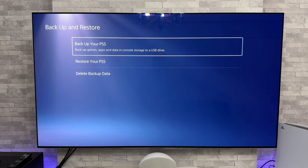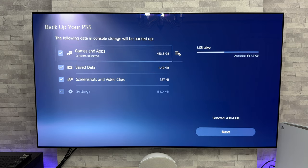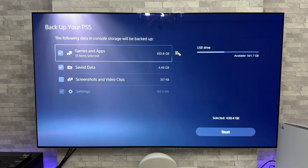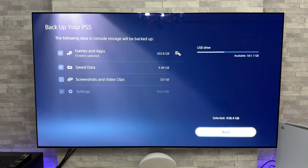Let's press on backup your PS5. It does seem to have recognized it via the USB-C, which is great news. And it's also given me the options of what I want to transfer over — it's ticked for games and apps, save data and screenshots and video clips. I don't need the screenshots and video clips, but the saved data and games and apps I will be transferring over. So that's all selected, which is 438.4 gig. Let's press on next.